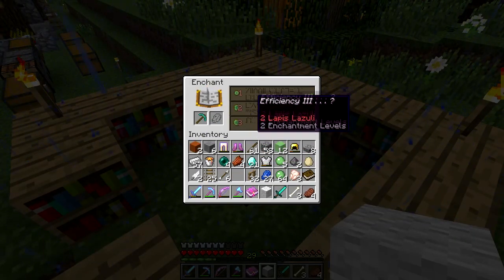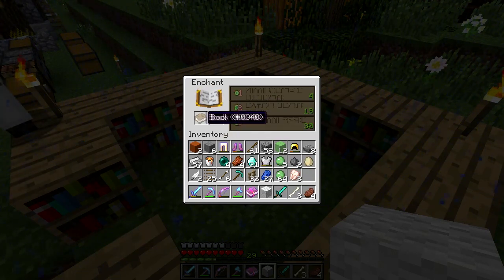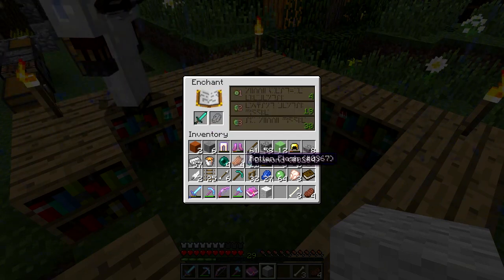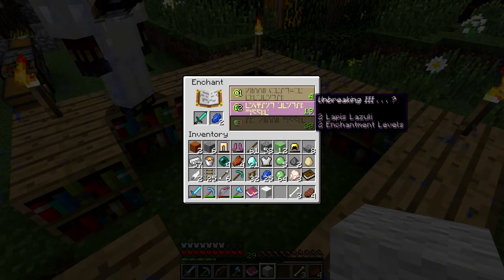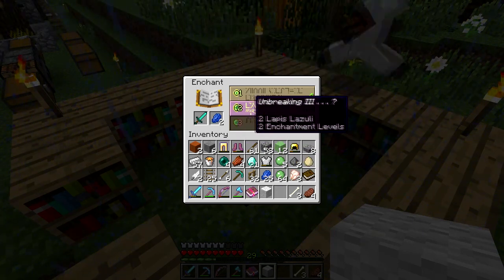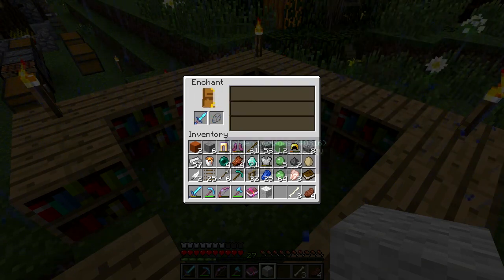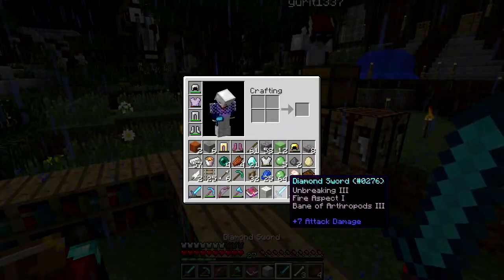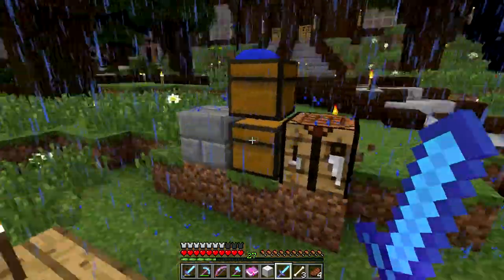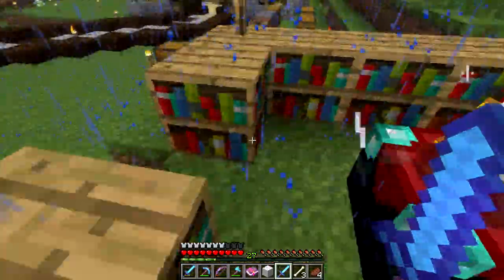I want Unbreaking on my sword, so I'm going to go ahead. As you can see, I need 19 levels to do this enchant, but it will only take two away — so I'm at 29 and after it I'll be at 27. I got Unbreaking 3, Fire Aspect, and can you guess the last one? Bane of Arthropods. Oh my gosh. We do have a spider spawner though. You can donate it!